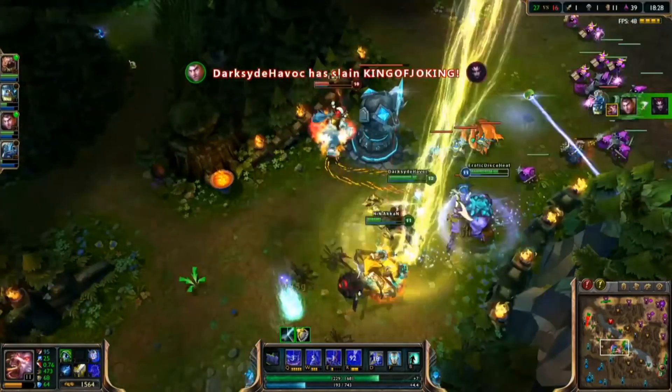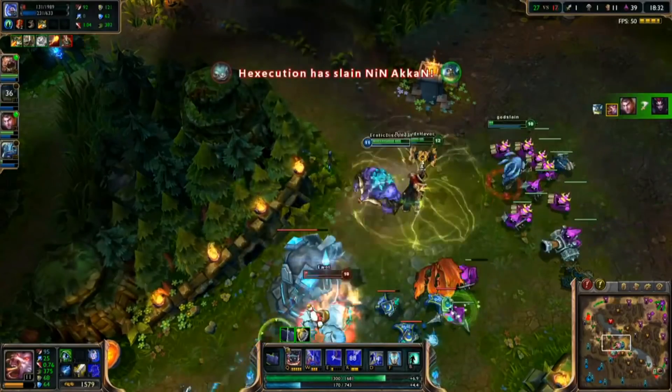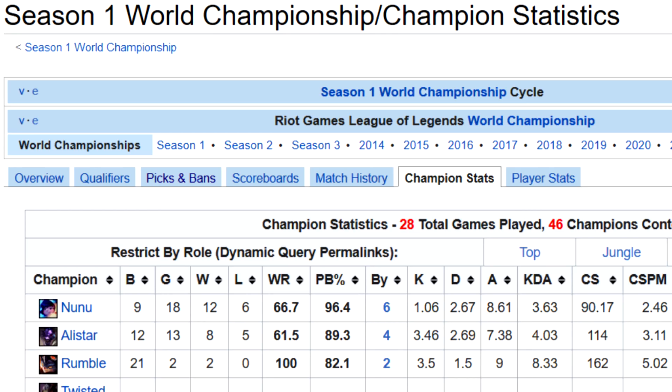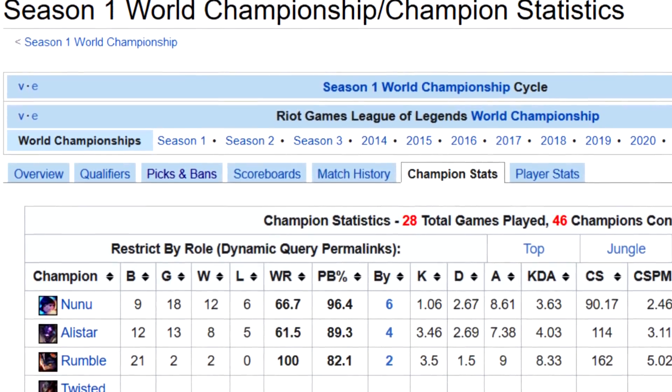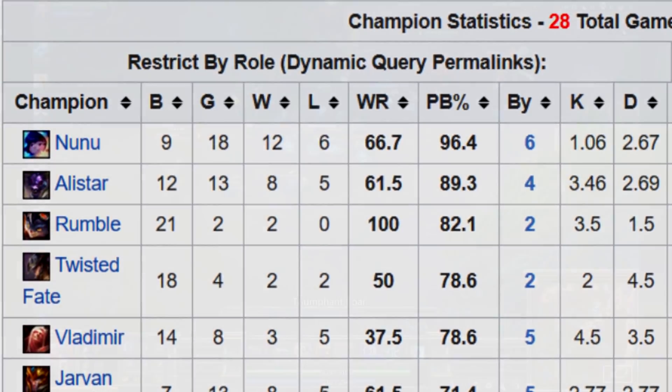And for many patches, Alistar just totally single-handedly dominated the meta all by himself. And we even saw this strategy take place at the Season 1 Worlds, and over time as Alistar got nerfed here and there, other support champions started to pop up in this role.